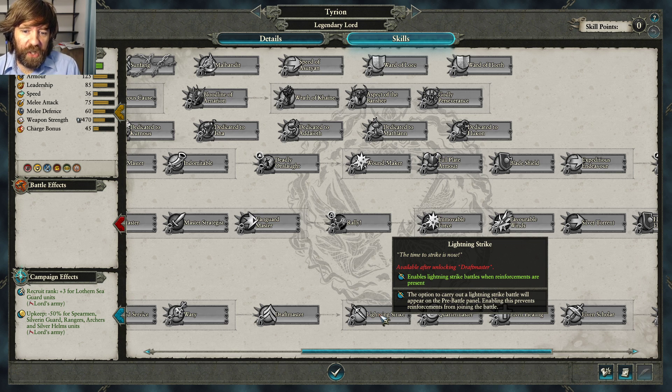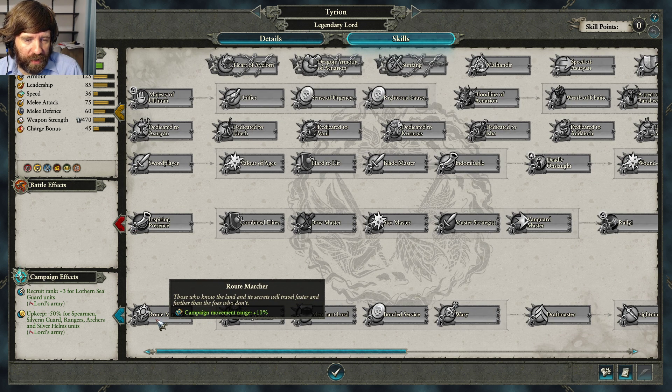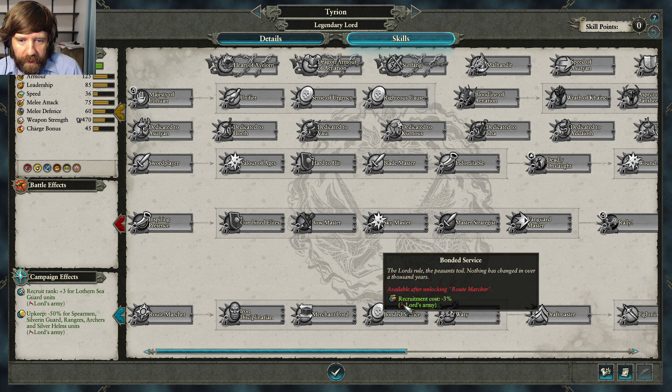As a newer player you want to keep battles small — don't fight 40v40 if you can help it. The AI can control all its units with equal efficiency, but humans make more errors with more units. Lightning Strike is very, very important. In the early game get Root Marcher first for the 10 campaign movement range bonus, then work toward Lightning Strike.